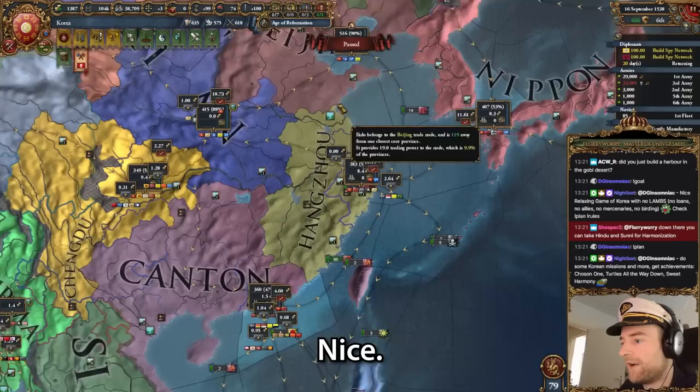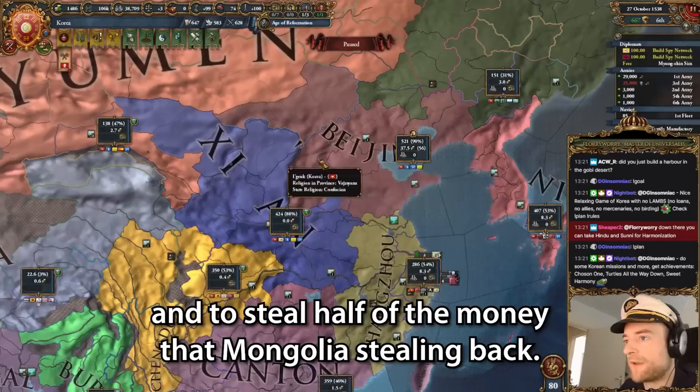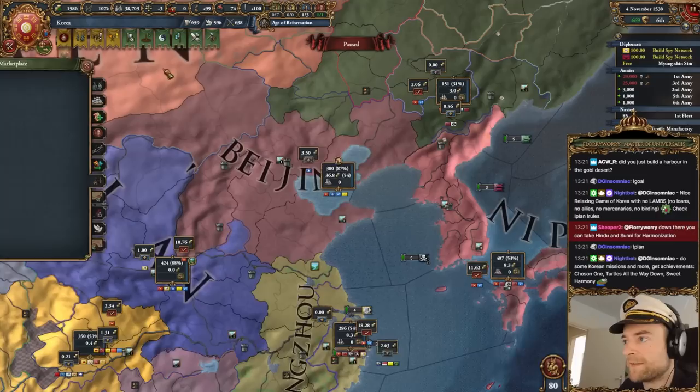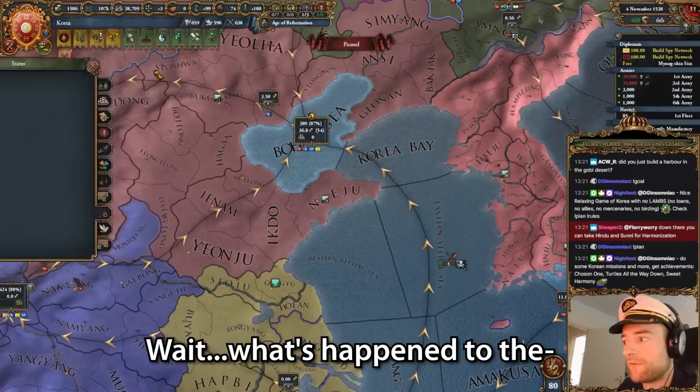And we just got an extra merchant. So I've got one in you, one in you, one in you - you're doing the right thing. I'm going to send him to Yunnan to steal half of the money that Mongolia is stealing back. But yeah, we could tell him to go to Beijing. I want to dev this place and also check the marketplaces. We've got two marketplaces up here that need to be deleted because they're in the wrong spot. And I'm going to make this into a World Trade Center.